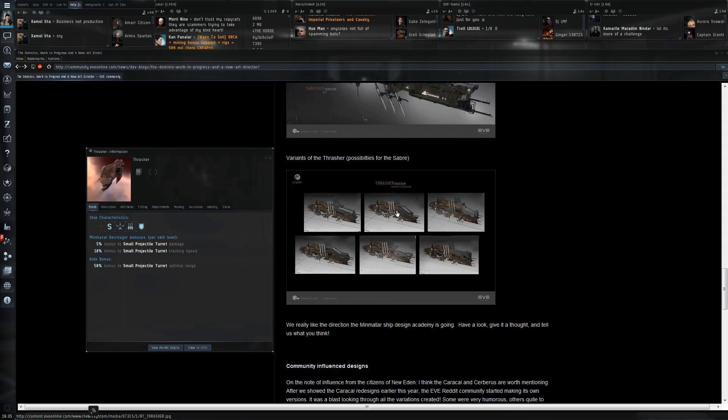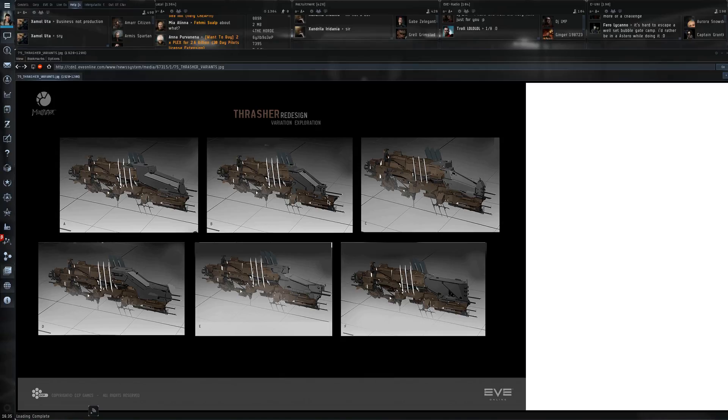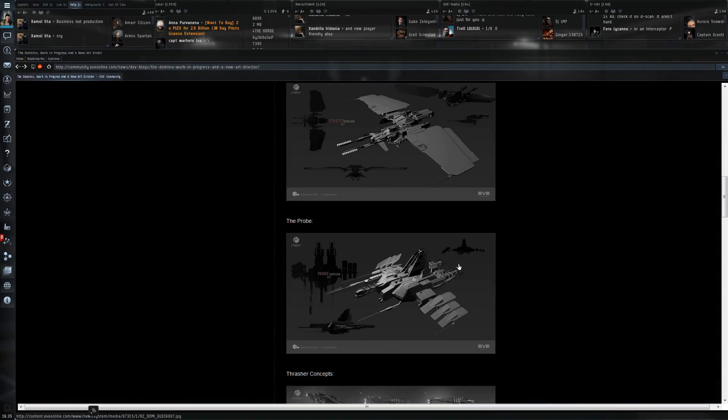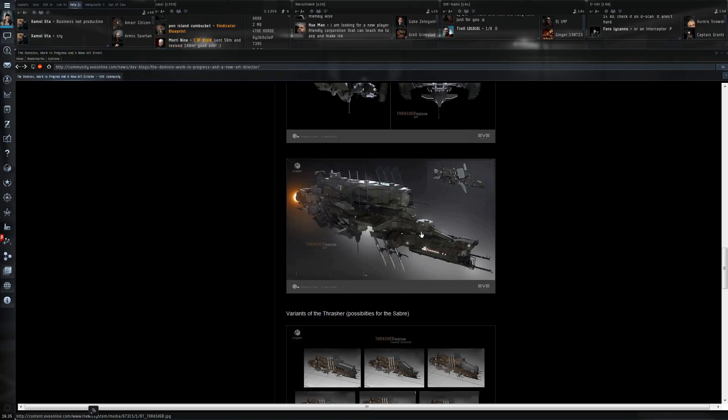Here are some possible variations. You can see the difference with the brown main hull and the dark grey cockpit area. Maybe the middle redesign could still be somewhat okay - that's probably the closest to the current Thrasher. But all of these grey cockpit areas are just way too massive for what the Thrasher is. They're trying to go a little bit too overboard with the changes. The Thrasher should feel like a compact, maneuverable ship well designed by the Minmatar to do its job. These versions just have too many bells and whistles.